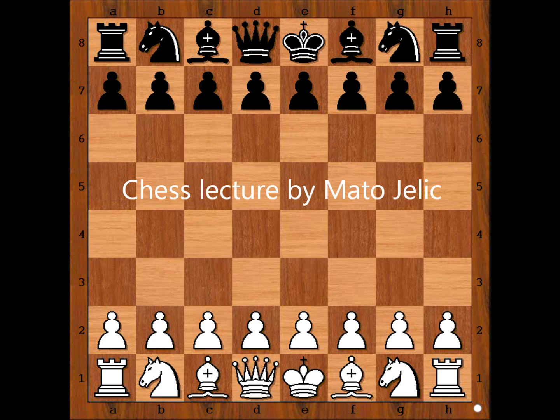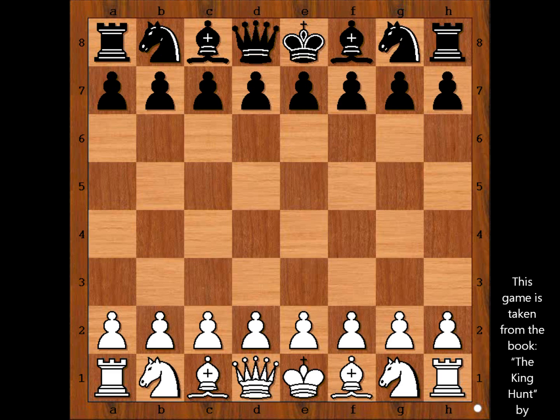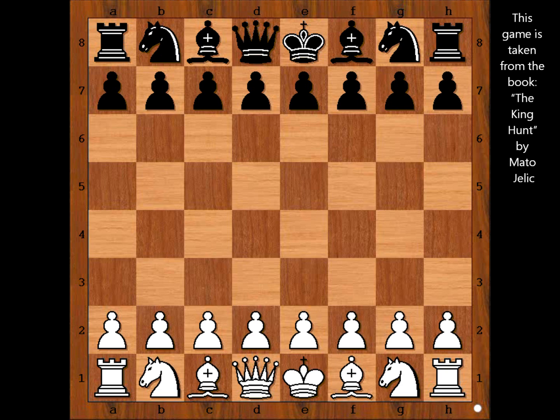Hi, this is Mato. In this video I will show you the game between Varus and Akobian and Ahmed Abdel Nabi. This game was played in Abu Dhabi in the year 2000. Abu Dhabi is the capital city of the United Arab Emirates.